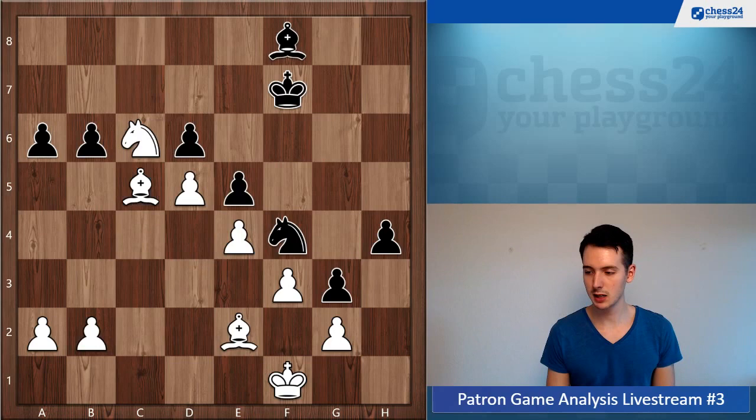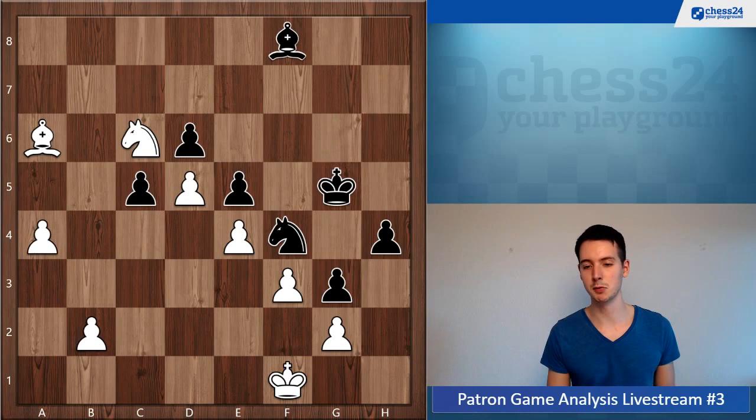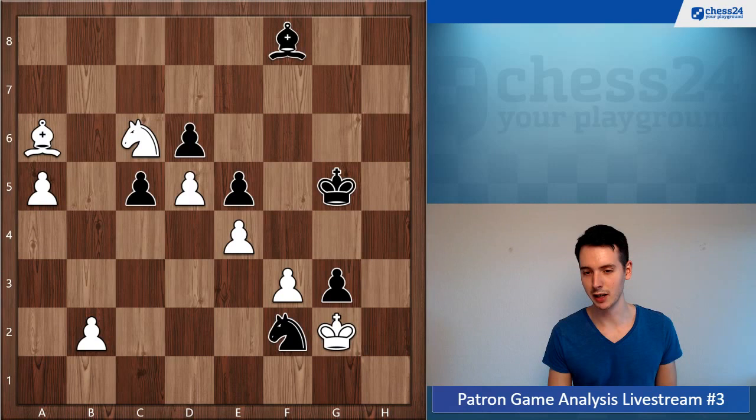Bishop takes, pawn takes — this is a crucial mistake because now the a-pawn is going to be unstoppable. I'm guessing a3 was a mouse slip. Next move the pawn goes to a4 and black is not in time to create counter play — the pawn will just queen. Black resigned right here.